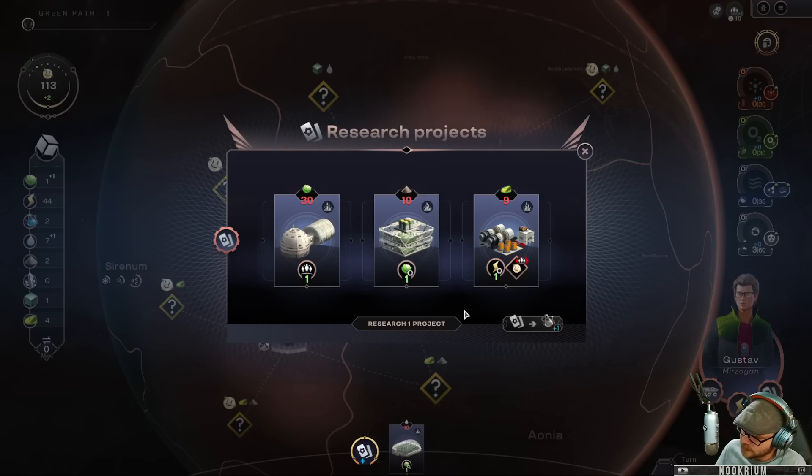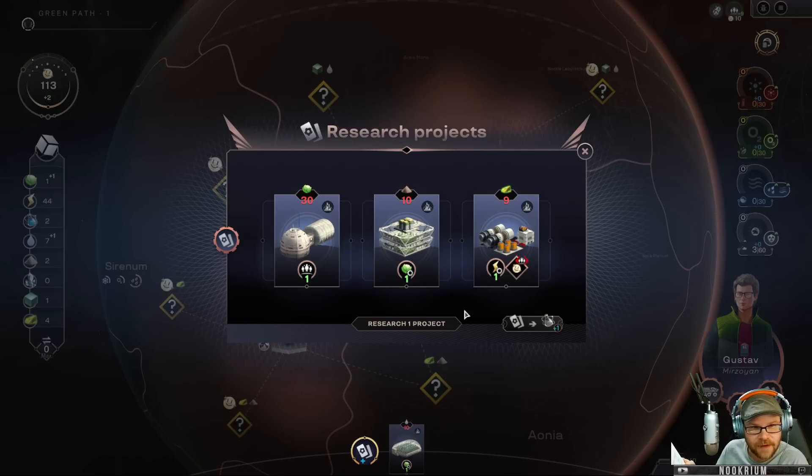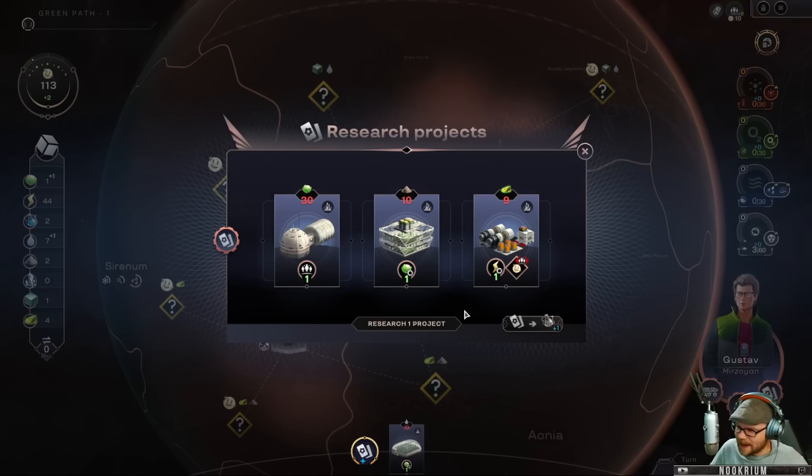A dad joke from chat: Why didn't the orange win the race? Because it ran out of juice. Why did the lettuce win the race? Because it was a head. What fruit do scarecrows love the most? Strawberries. They're so bad, you get three of them.